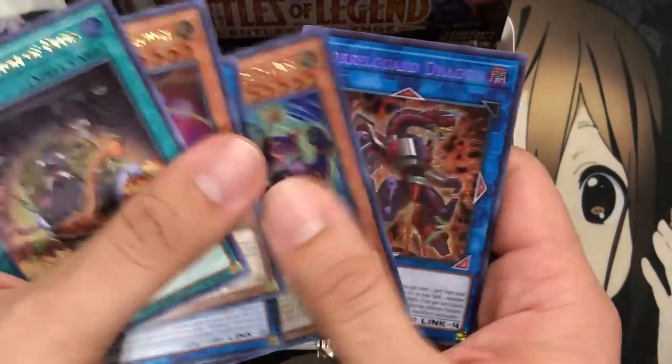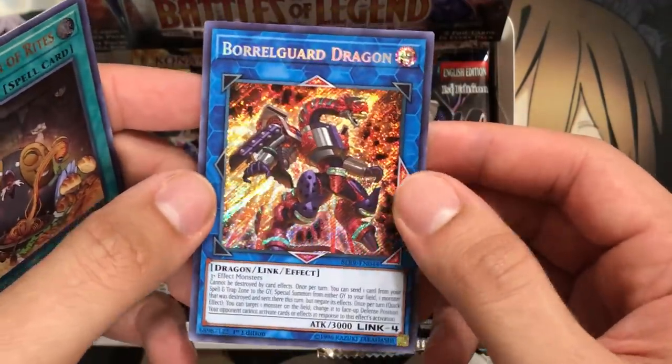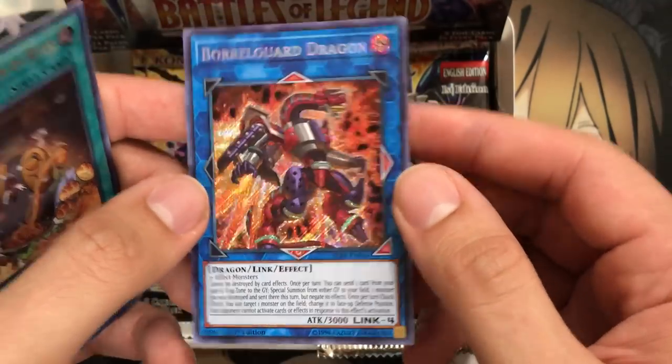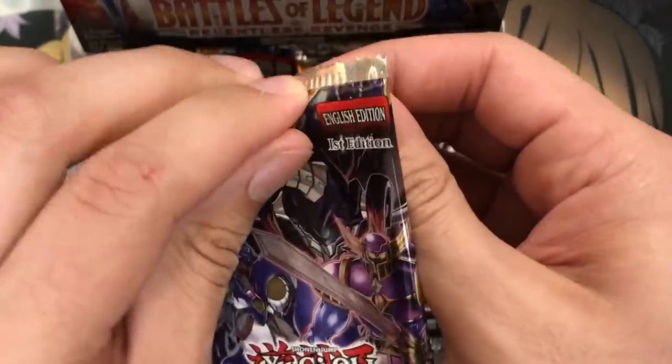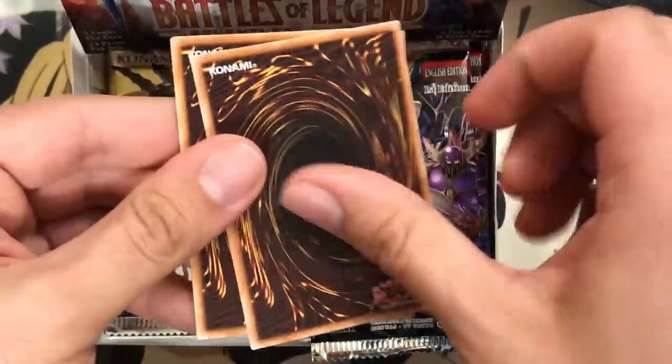Pre-Preparation of Rites, and — oh, there it is — Boral Guard Dragon! I'm so glad I pulled it from this box. That's what I wanted to pull. I can't wait to update the Rocket deck. I pulled Boral Guard and I pulled Gumblar. I still need to pull some of the effect monsters to use — I just realized that. The Larva Worm — I can't remember what it's called — but I need to put those in the deck for sure.